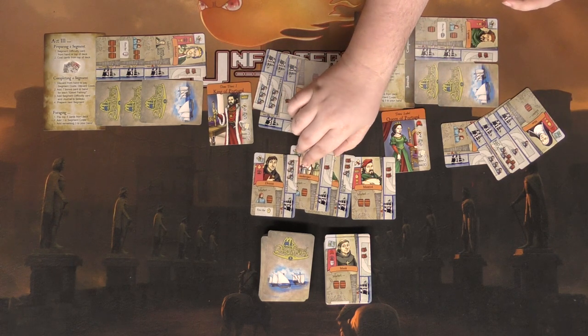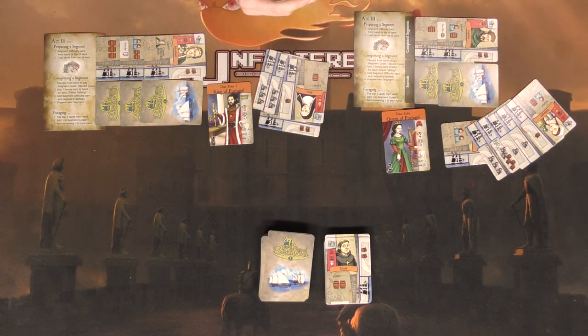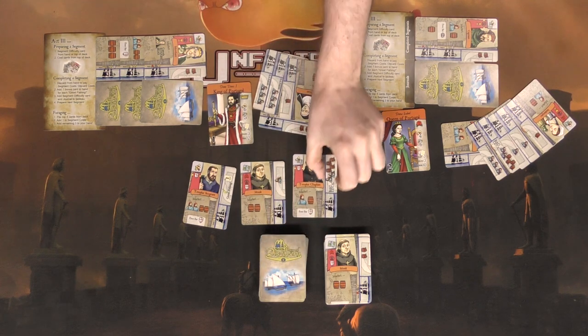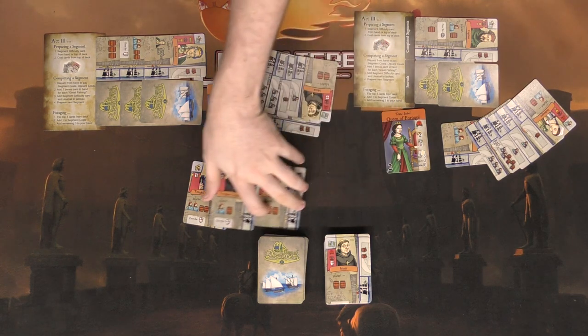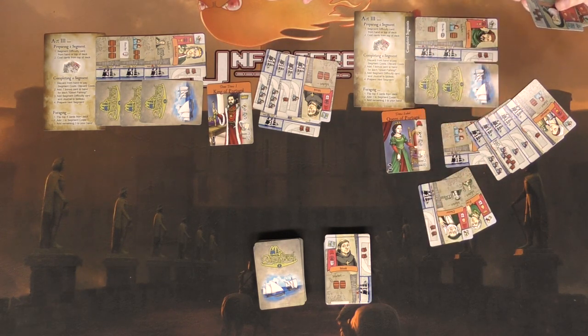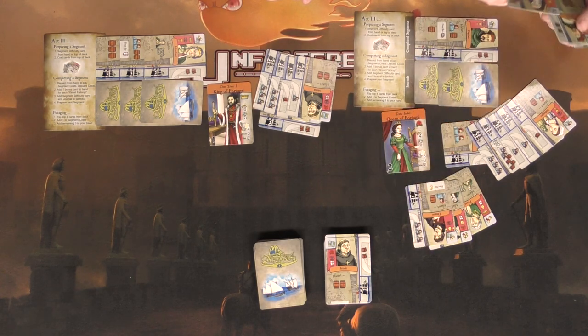Grant puts one card on and takes the rest. He still can't complete it so he has to forage again. Eventually he finds a priest to counter the bad luck and a doctor to cure the illness, plus enough supplies for the other three symbols — that'll do it!